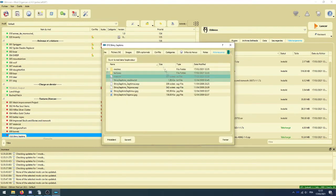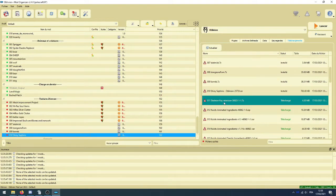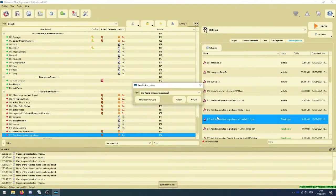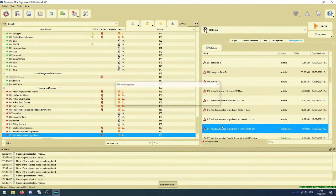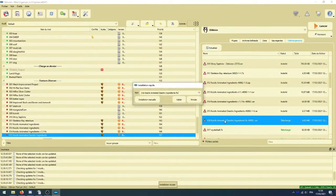Pour Shiny Septims, on double-clique dessus : il y a deux ESP qui ne sont pas compatibles entre eux, il faut en masquer un. On va masquer Shiny Septim Trajanus. Ensuite : retexture de la Skeleton Key, les ingrédients animés, la version 1.1, le fix de la version 1.1, les ingrédients daedrique et leur fix.